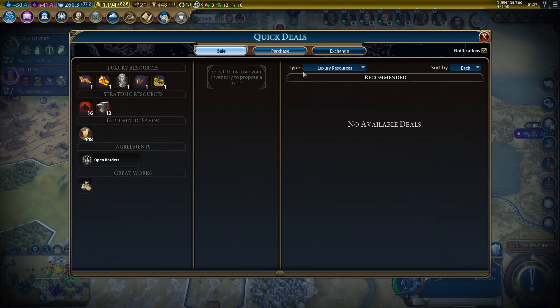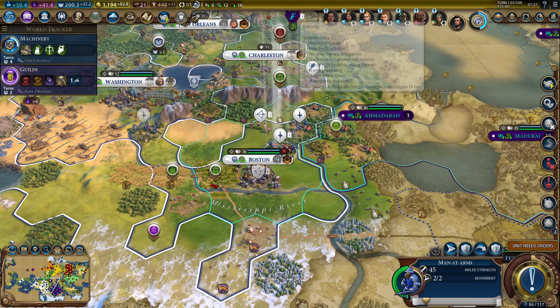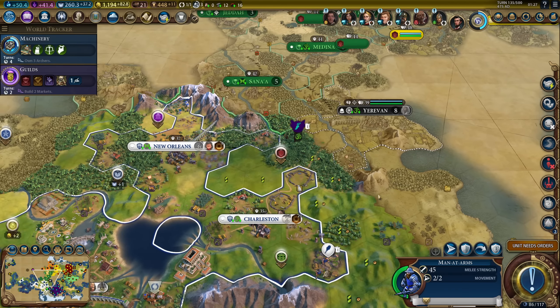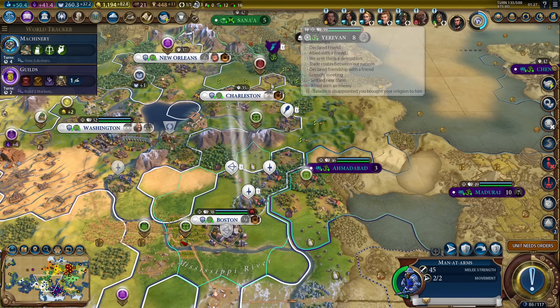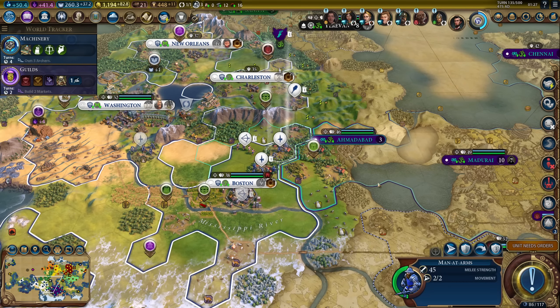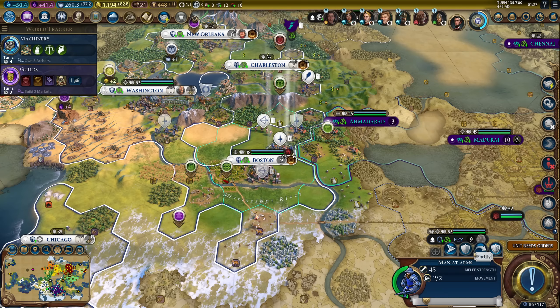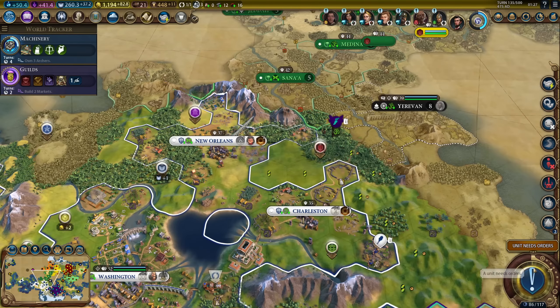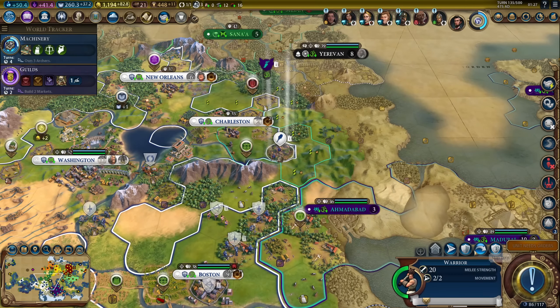Speaking of Arabia - my declaration of friendship with Arabia expired and I'm not going to renew it. That's intentional, because he's likely going to be my next target after Gandhi, which means I do not want another 30-turn declaration of friendship. And I definitely don't want an alliance with him - I don't want that to go to level two.